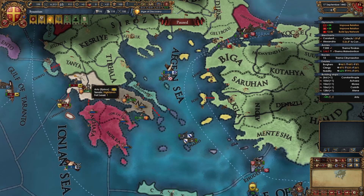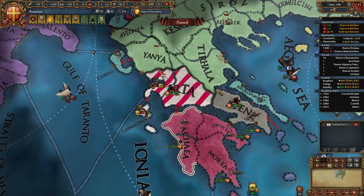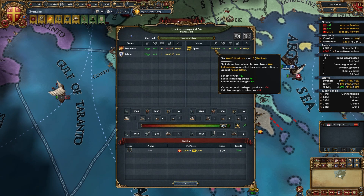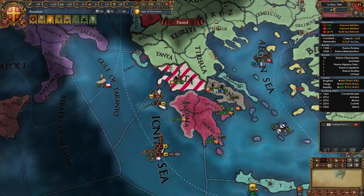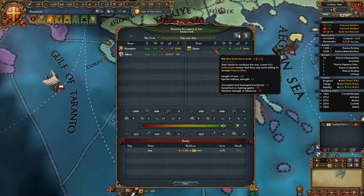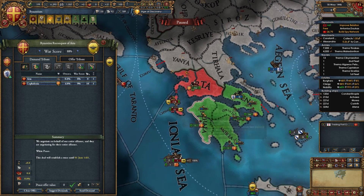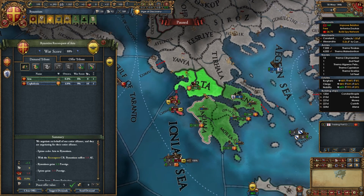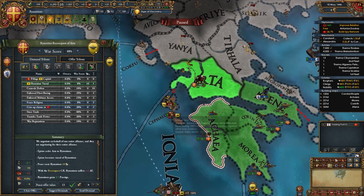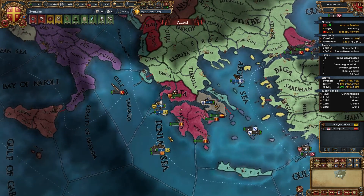While sieging Arta you can turn off Constantinople fort to save money. Once you siege down Arta, move your entire army there and wait for Epirus to drop from medium to low war enthusiasm — it should only take a month or two. In fact, it may drop to low before you even move your army. Then peace them out: take Arta for yourself, vassalize Epirus leaving them in Cephalonia, and take all their money.